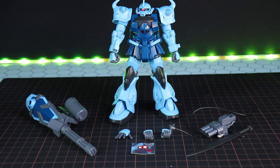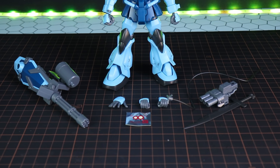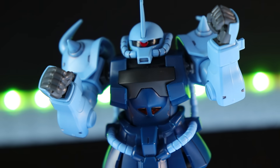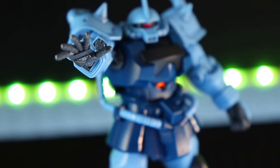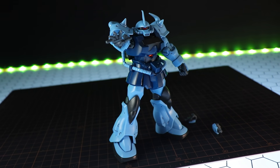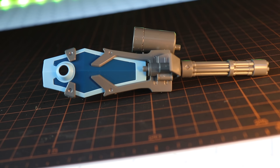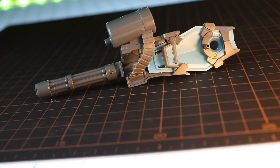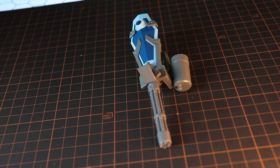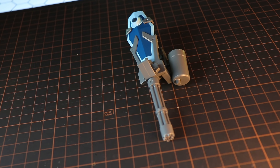Here is the High Grade Gouf Custom with everything it comes with, and it comes with quite a few things. The main thing being that absolutely awesome Gatling Shield. For the hands, we've got a standard pair of closed fists, a pair of open fists for holding weapons, and a widespread dynamic right hand — which is unusual because we usually only get widespread dynamic left hands. This is because of the particular weapons loadout this kit has, but it's cool to see something different.